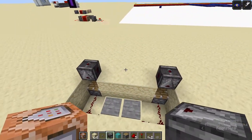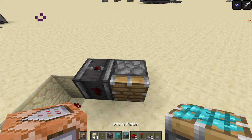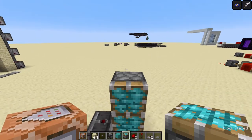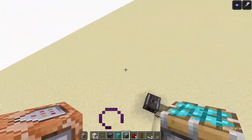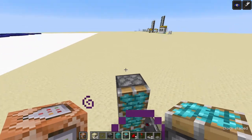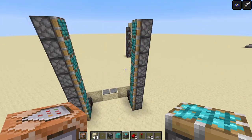Next, you're going to want to add all the pistons in — this is a really easy part, and this is the entire door. It's just sticky pistons facing inwards, as high as you want it. This door can go as high as you want. For now I'm going to do ten.